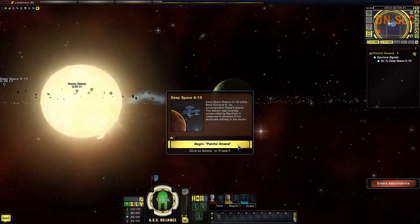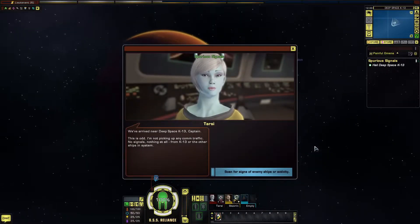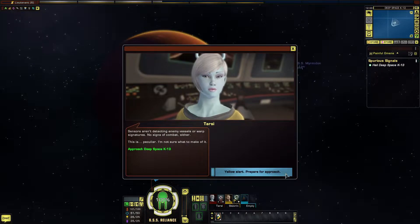Let's begin. We've arrived near Deep Space K-13, Captain. This is odd — I'm not picking up any comm traffic, no signals, nothing at all from K-13 or the other ships in system. Sensors aren't detecting enemy vessels or warp signatures. No signs of combat either. This is peculiar.